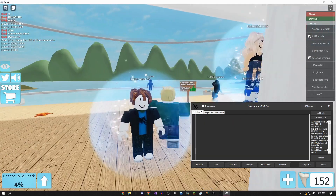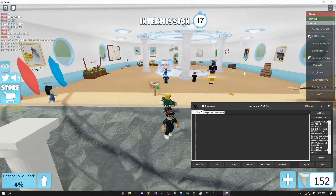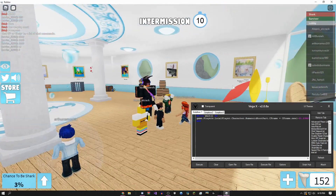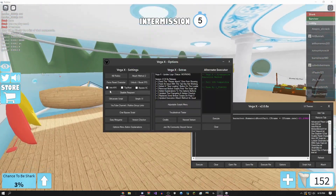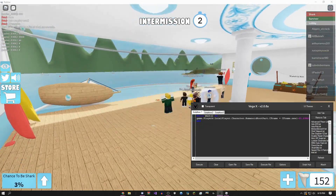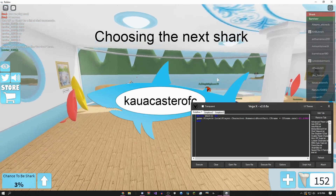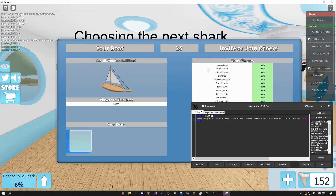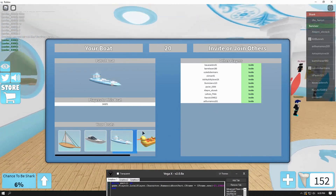Now is a good time to showcase the auto farm. Basically how you use this is: you take this script — it's going to be in the description — and then you just execute it. It's going to spam teleport you, and importantly you need to enable anti-AFK. With anti-AFK on, if you leave this overnight you'll never get spawned into your boat, so you basically can't die. You just pick a boat — let's say the patrol boat.